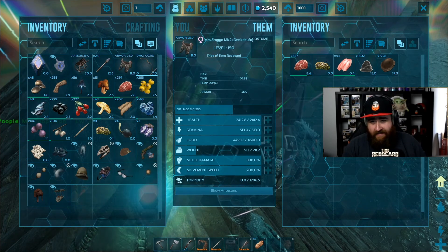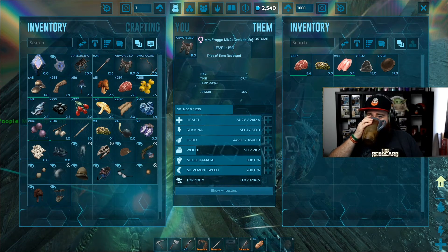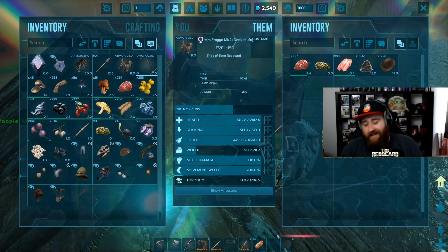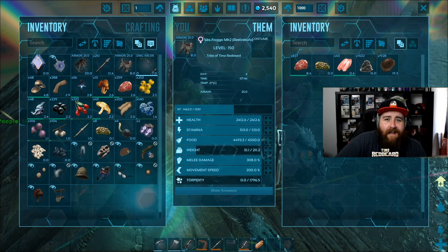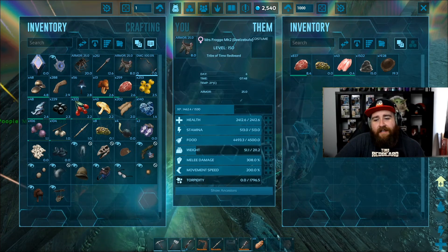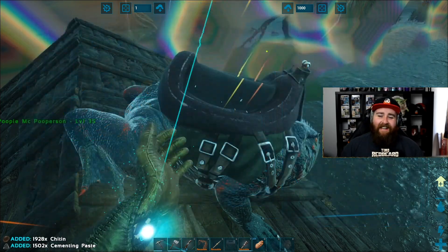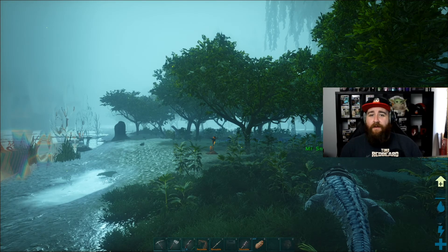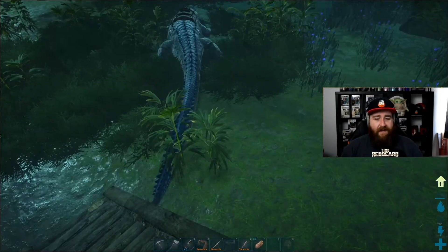I knew frogs were pretty good at getting cementing paste. I didn't realize they were that good. 1,500 cementing paste and 2,000 chitin for about a 25-minute jaunt around the bog finding what insects I can, slapping them up with my tongue — well, with Miss Frogo's tongue. Yeah, good — we are good. The fantastic thing she is, she's also a very good defense against insect swarms. Whenever I get targeted by an insect swarm in this area I just hop onto Mrs. Frogo, swing my tongue around a bit, and I get cementing paste. It's great.